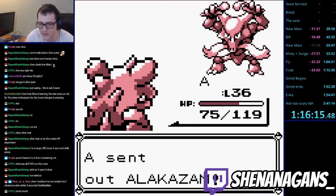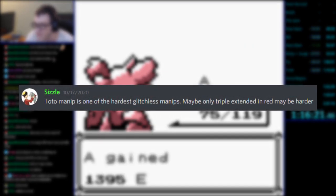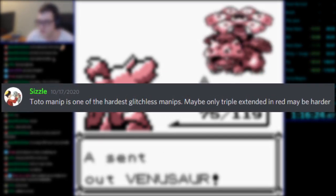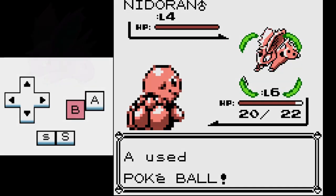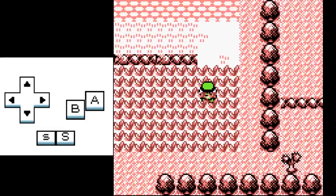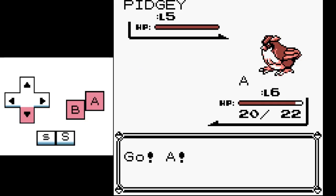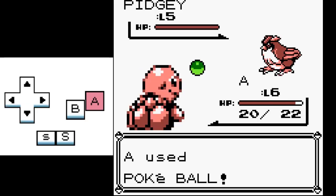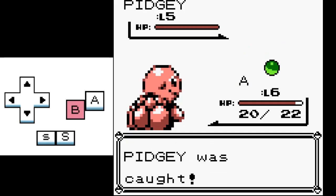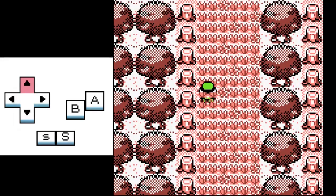Perhaps the most complex strategy that combines encounters, and lack thereof, with trainer battles is what is known as the Triple Extended Manip — the hardest Gen 1 manipulation currently in use. It starts with the Nidoran catch, then is carried into a Yolo Ball Pidgey, a no-encounter Viridian Forest, and finishes with a manipulated trainer battle. It requires playing perfectly for two and a half minutes, with the same concepts being applied: buffer inputs after the Nidoran fight while following a certain path to trigger a Pidgey that is also caught on the first Pokeball throw. This manipulation can also be used to avoid encounters, with a full encounterless Viridian Forest being manipped.